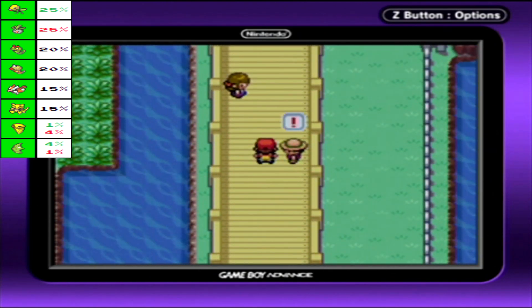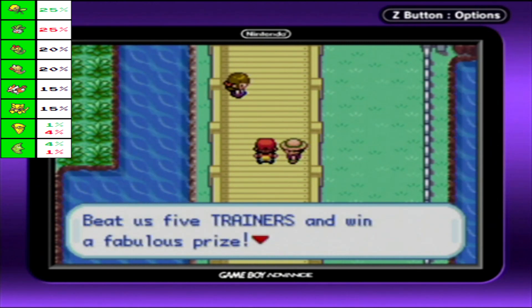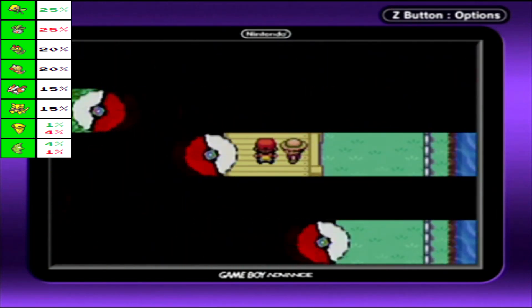And of course, only what you do with a bridge like this — walk across it. People call this the Nugget Bridge. Beat five trainers and win a fabulous prize. Think you got what it takes? Yeah, actually, you guys are kind of pushovers.